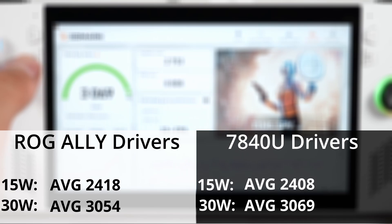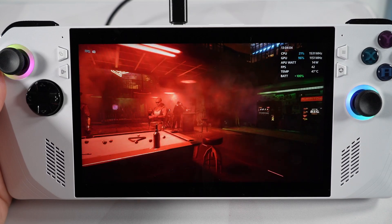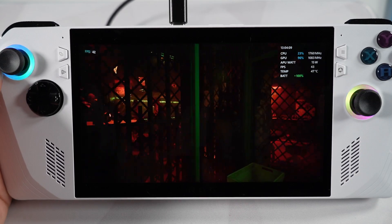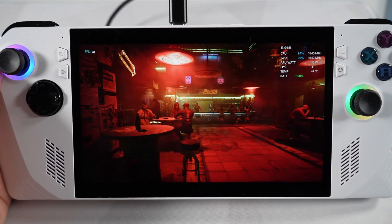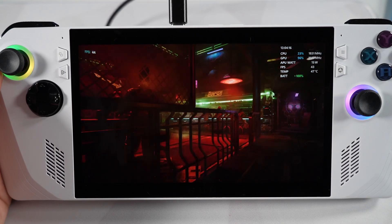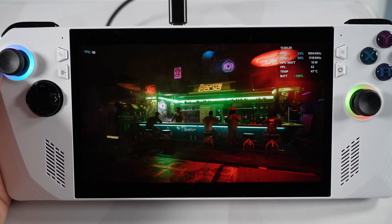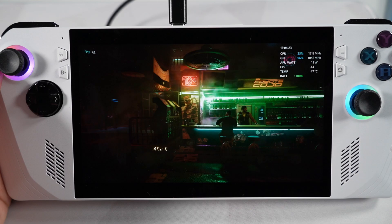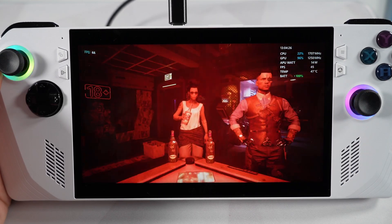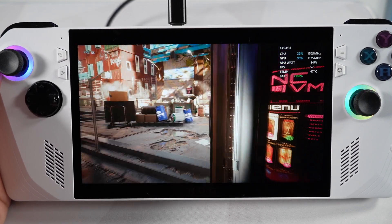The Cyberpunk test was conducted the same way — I used the benchmark tool, tested 15 watts and 30 watts, turned off all boost for graphic settings, set it to 1080p with FSR set to performance, and turned all graphic settings as low as possible. Settings were consistent for all tests. Like before, I ran all tests three times to get an average on both drivers. I watched this benchmark about 12 times for this video, but I'm not going to make you do that.